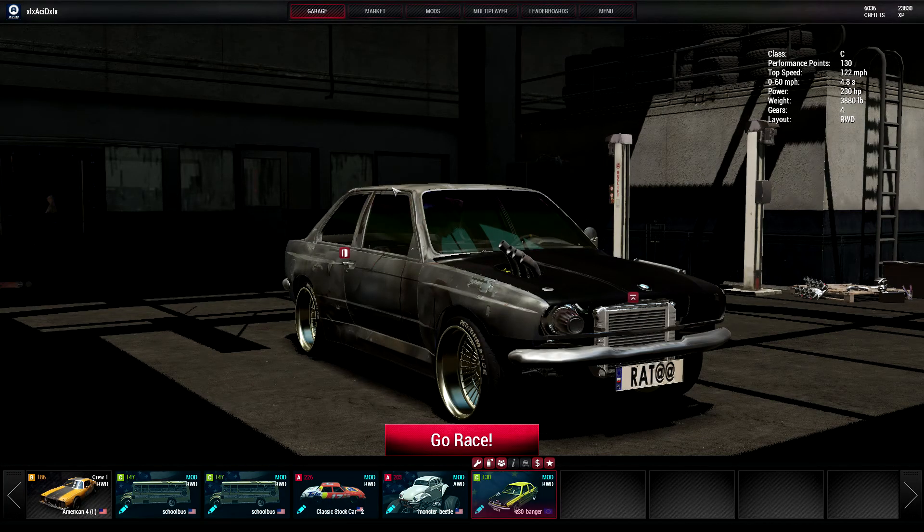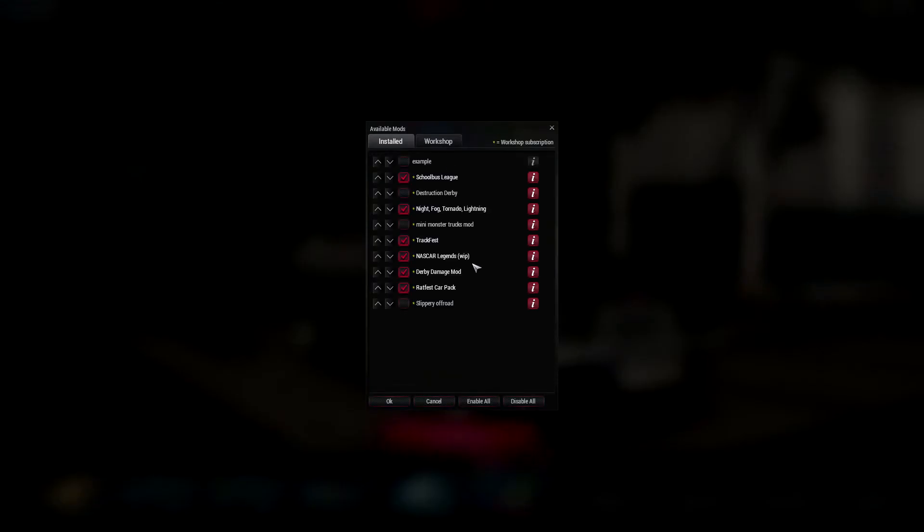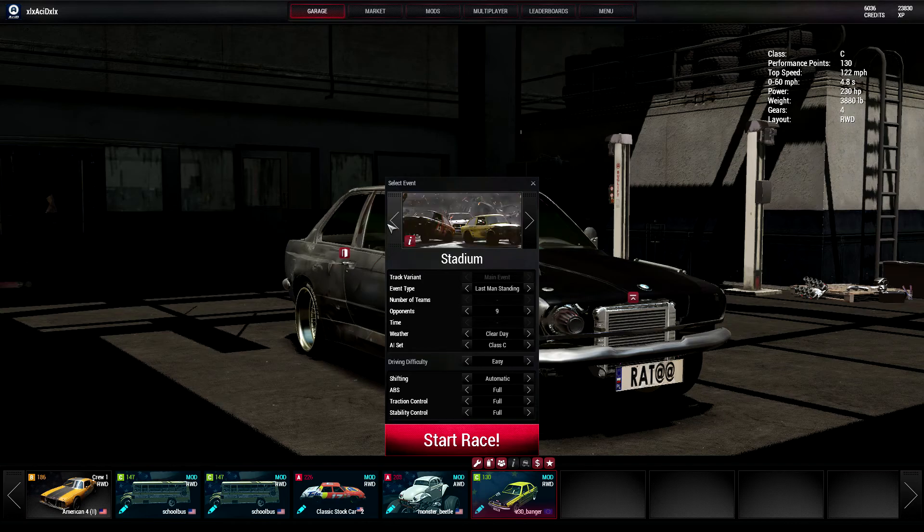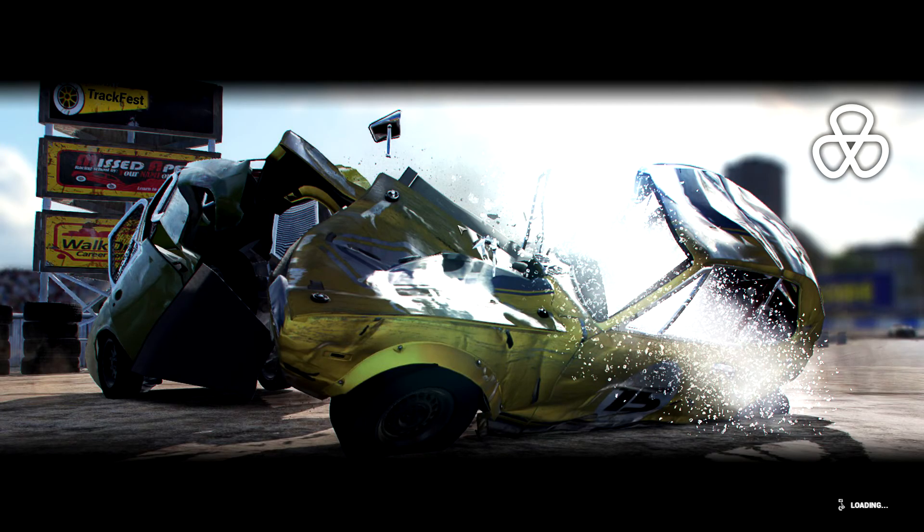What is going on everyone, Acid here and welcome back to some more Rat Fest. Today we're going to be continuing the Rat Fest car pack testing, and we're going to be using the V30 Banger. I'm not really sure what it's supposed to be a variation of, but let's do nine opponents, six laps. I don't know what class it's supposed to be in.